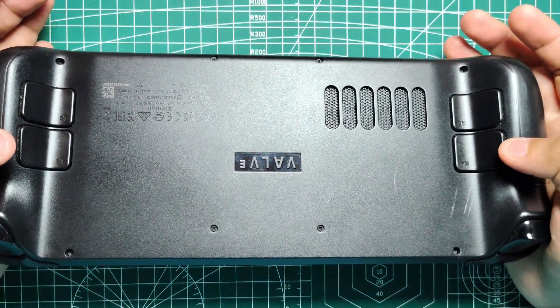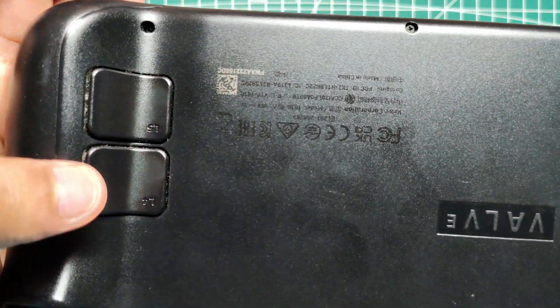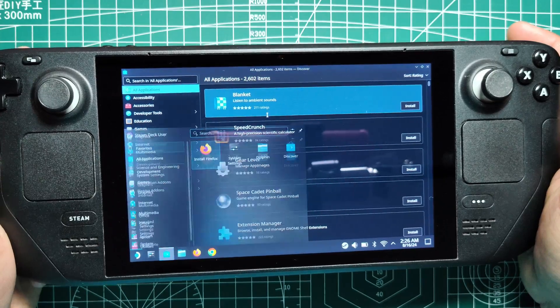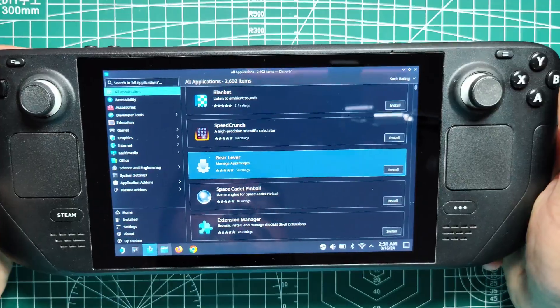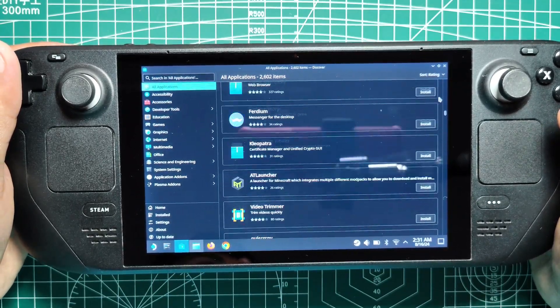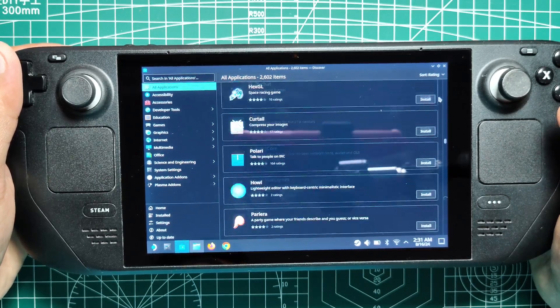The shoulder buttons and paddles on the back of the Steam Deck also have specific functions in desktop mode. The upper left paddle button simulates the left shift key, while the lower left paddle button acts as the Windows key, or super key. The upper right paddle button scrolls the page up and the lower right paddle button scrolls down. These shortcuts make it easy to navigate through documents and web pages without having to constantly reach for the keyboard.